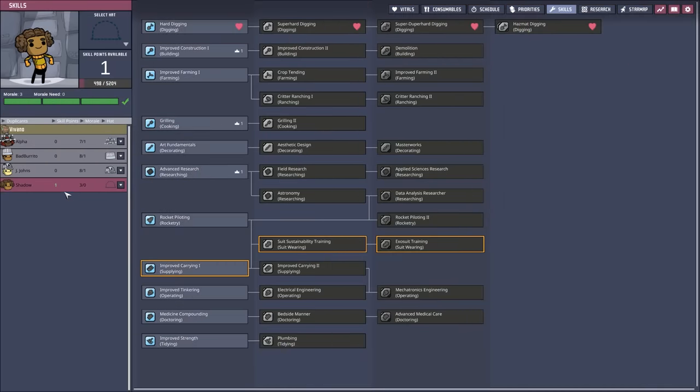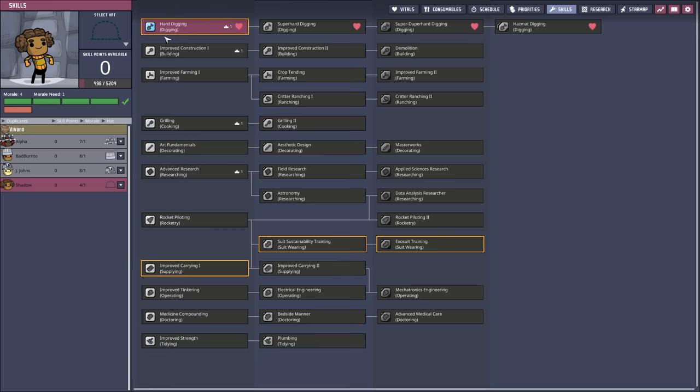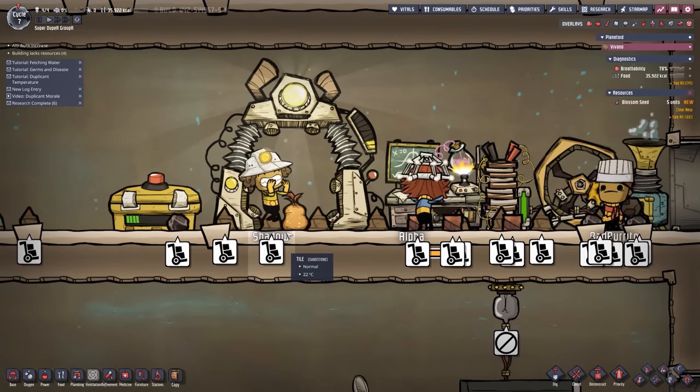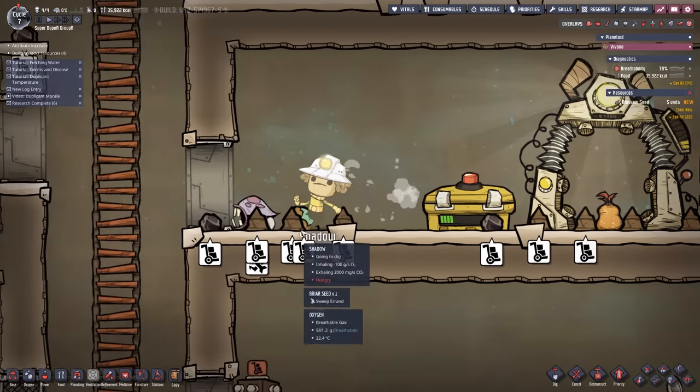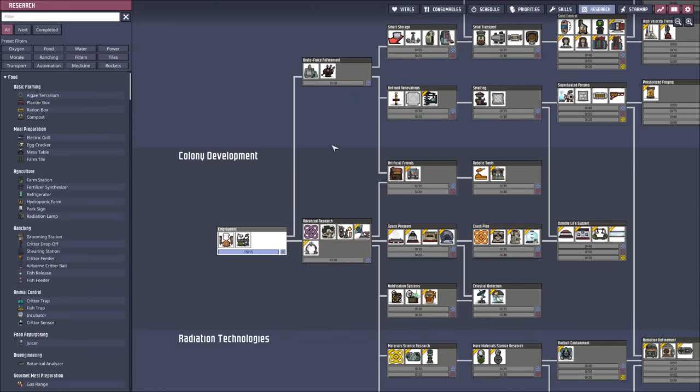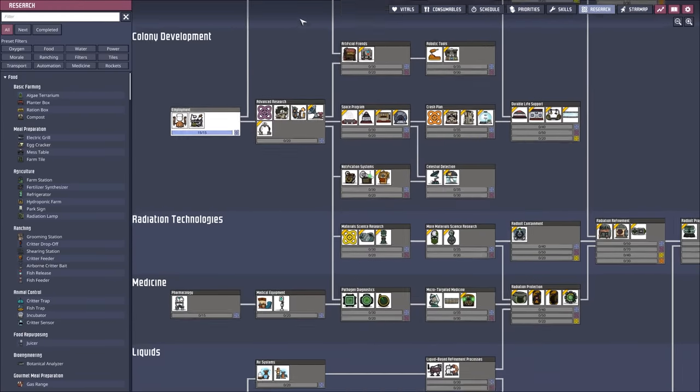Shadow got a point as well. We're going to go ahead and give Shadow the hard digging skill, which is going to let him start working on tougher materials and of course give him the proper mining hat. Shadow is so excited to be receiving the hat. Excellent — you'll look dapper if I do say so. Finish with the employment research — that's taken care of.